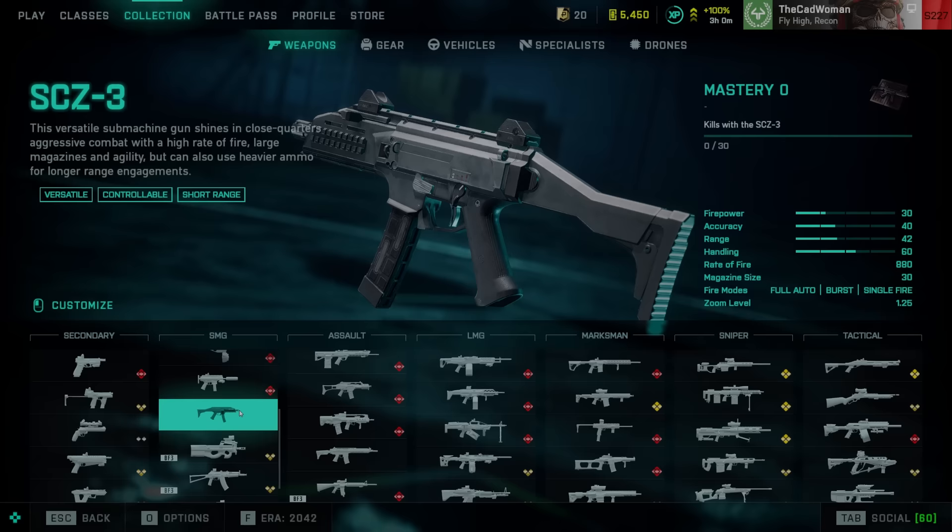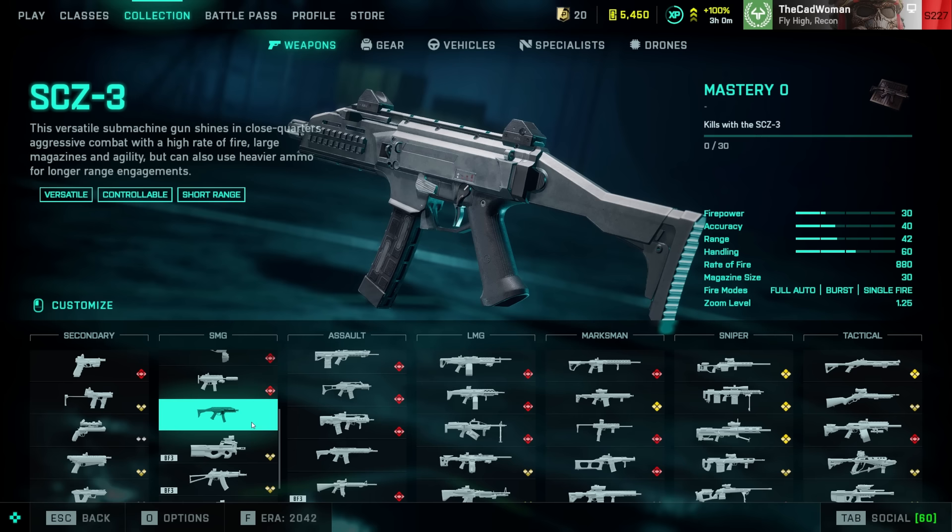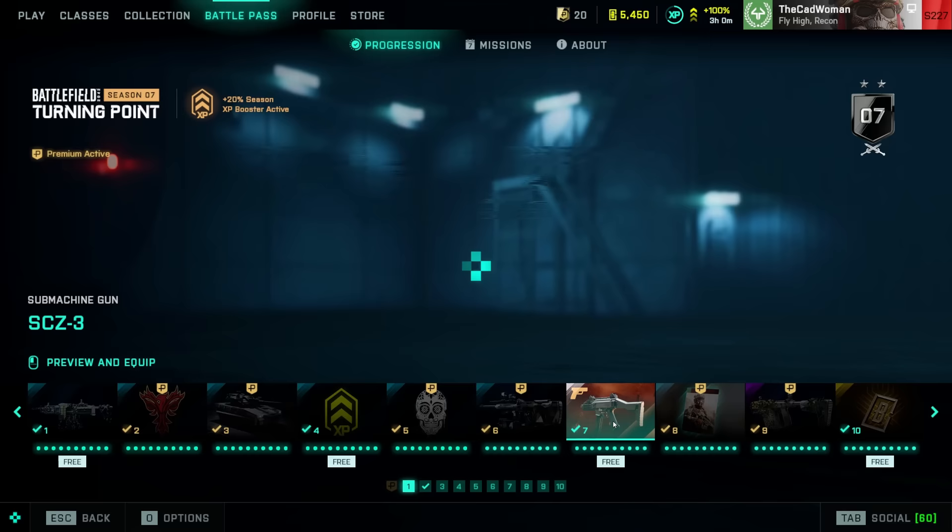We also got two new weapons with the start of Season 7: the AK-5C Assault Rifle and the SCZ-3 SMG. Both are taken from or inspired by Battlefield 4 and can be unlocked through the Battle Pass. The SMG is at Tier 7 already, so pretty early this time, and the Assault Rifle is at Tier 19.